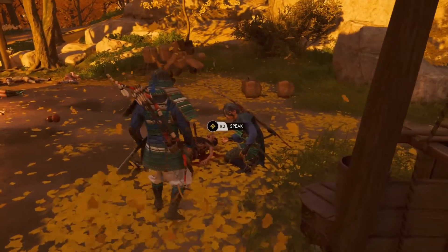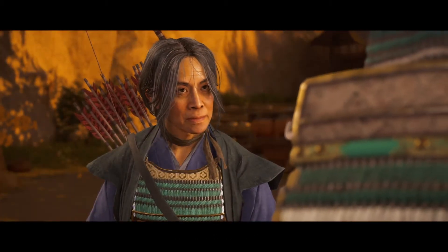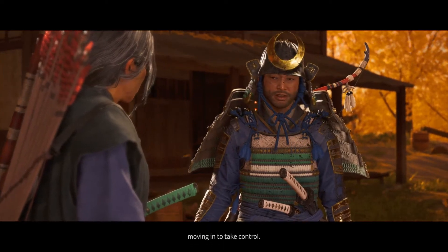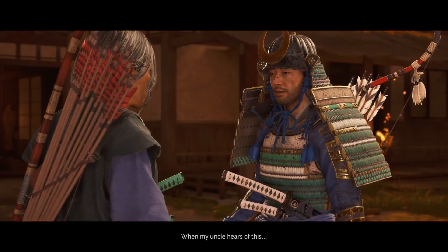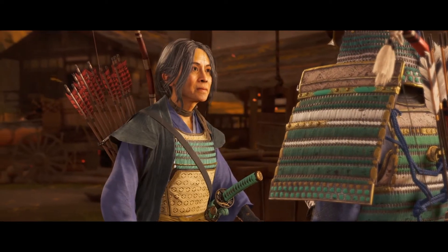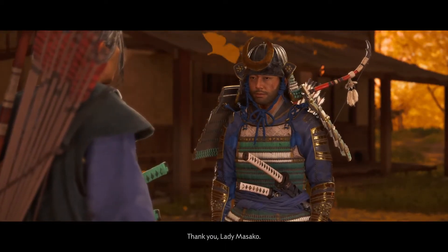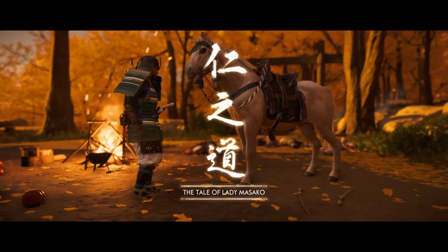Did you find anything? A list of names and a clan symbol. I found the same symbol on these men — I've never seen it before. A rival clan moving in to take control — we have to stop them. Thank you, Lady Masako. I believe we're done with this mission now. The Tale of Lady Masako completed — recruit Lady Masako.